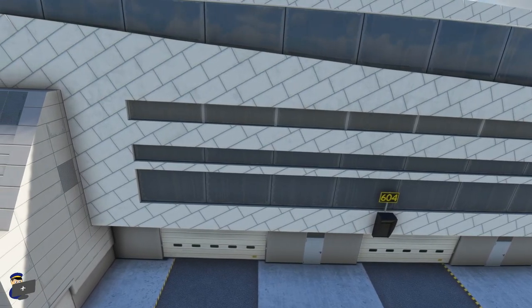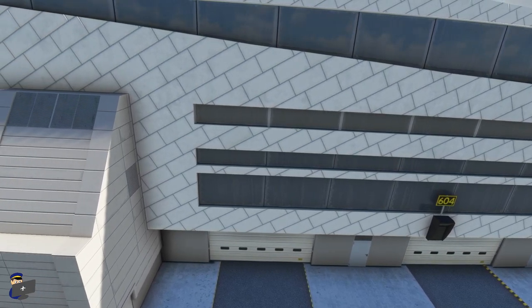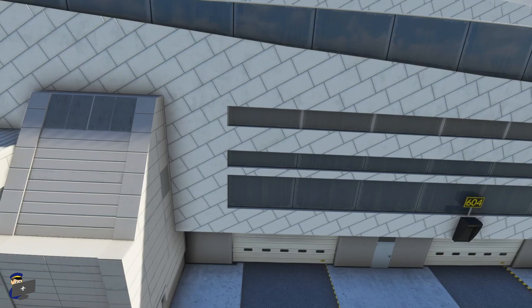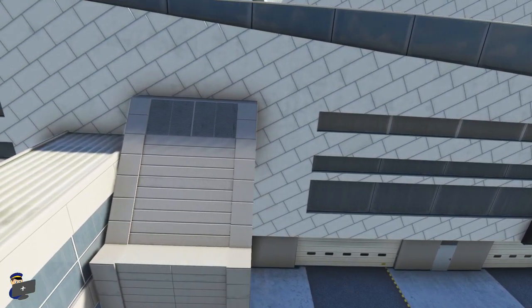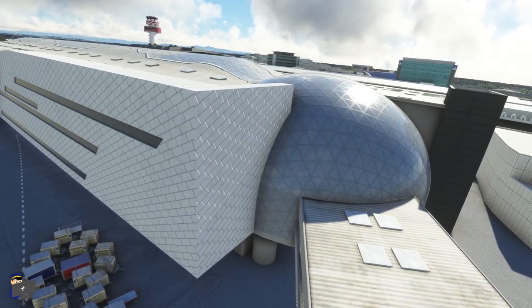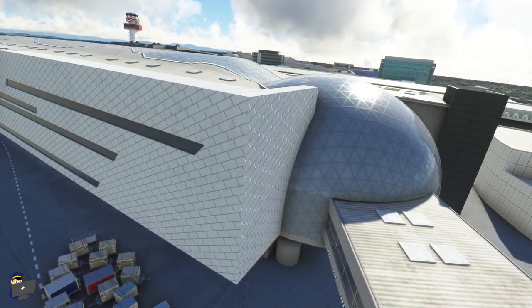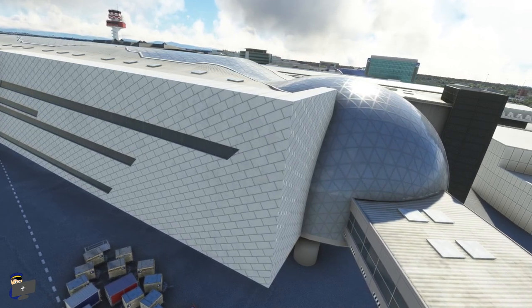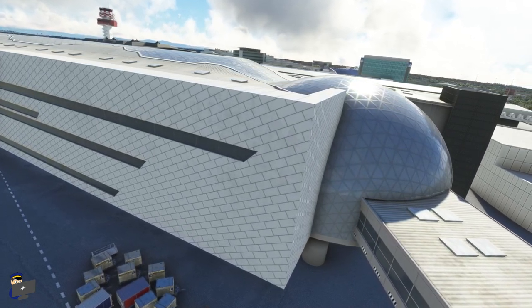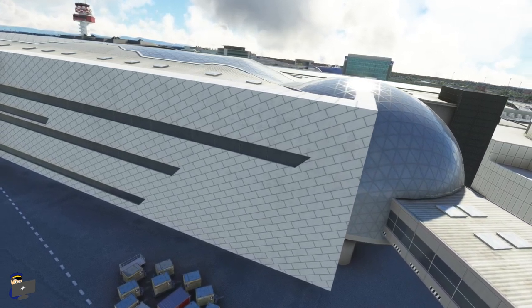Looking more closely at the textures, I would describe these as acceptably sharp. They're not super realistic and they don't pop out and make you really feel like you're at the airport, but equally as you taxi onto one of these stands you're not going to notice any blurriness. This is the main part of Terminal 3, and MK Studios have done quite a good job of modelling the sphere here, but not such a great job of texturing it. The real thing looks kind of green and very reflective — it's glass in real life — but in the sim it just looks a bit drab, a bit blurry, a bit faded, and not terribly impressive.